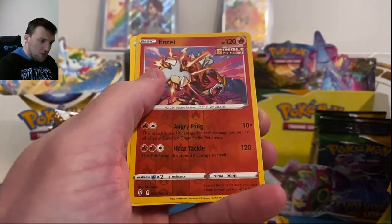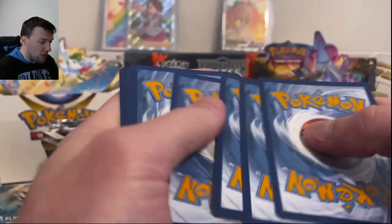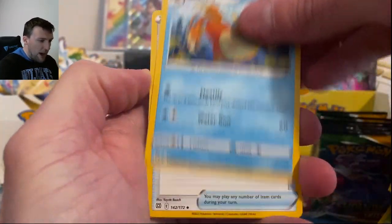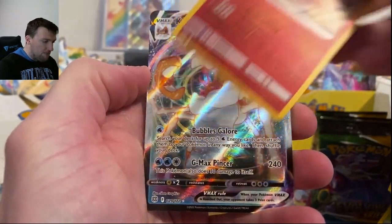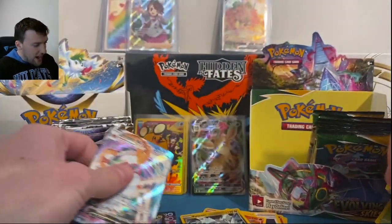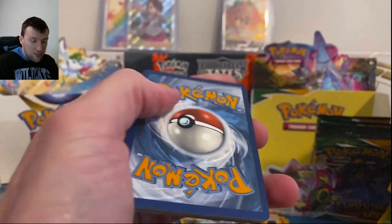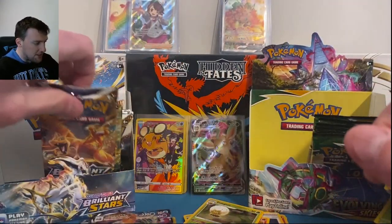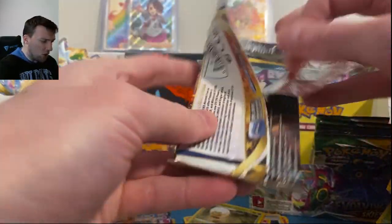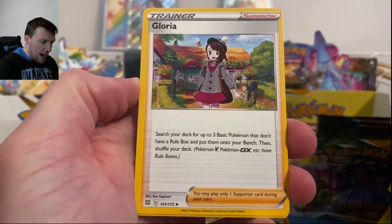Brilliant Stars getting crushed — it's getting desperate. Getting absolutely walloped. Dedenne, Trainer Gallery number four, and a Flygon. I don't know if Brilliant Stars can catch up — it's going to take one of those alternate arts. With all the Eeveelutions pulled and the full art already, it's just not even close. Entei and Smeardle in that one. About eight packs left per side. Thanks so much for the support — make sure you like and subscribe.